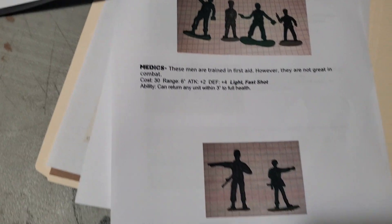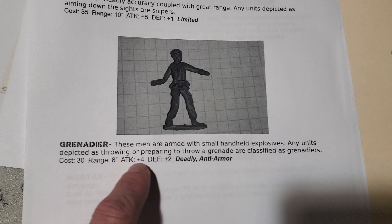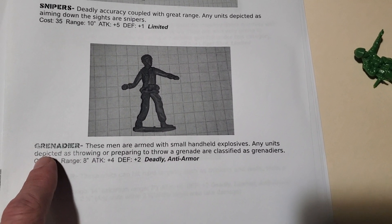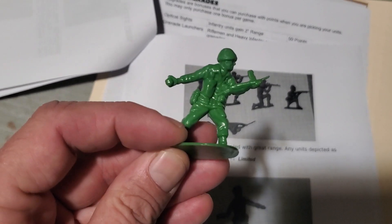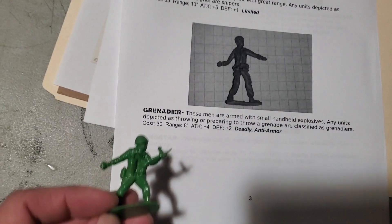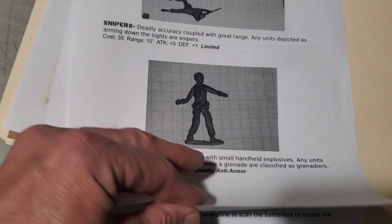Then we get into vehicles, but I want to look at these figures a little more closely since there are only four molds. The grenadiers — it says these men are armed with small handheld explosives, and any unit depicted as throwing or preparing to throw a grenade is classified as a grenadier. Look at this fella — he's got a grenade in his hand and looks like he's throwing it, so he'd be classified as a grenadier.